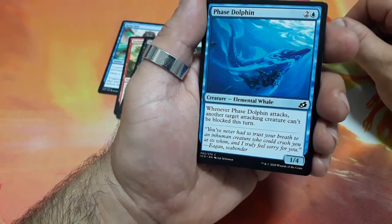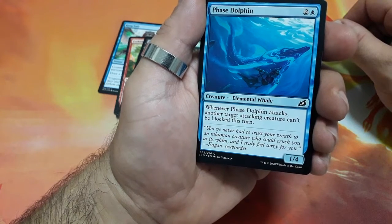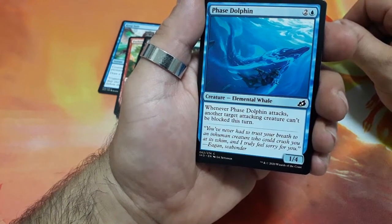Face Dolphin, three drops — whenever Face Dolphin attacks, another target attacking creature can't be blocked this turn, and it is a 1/4.